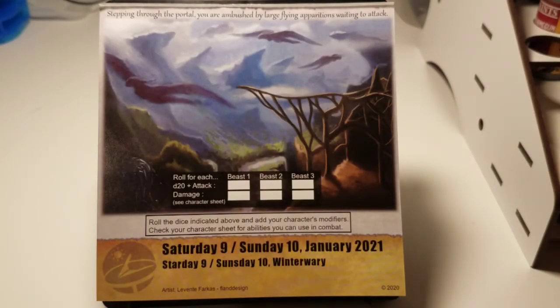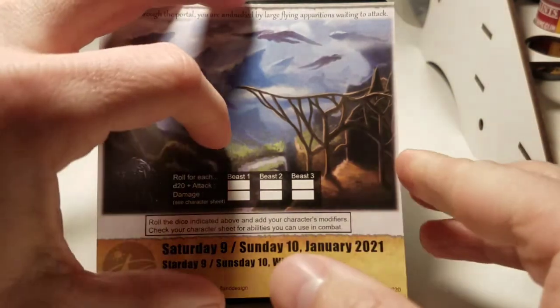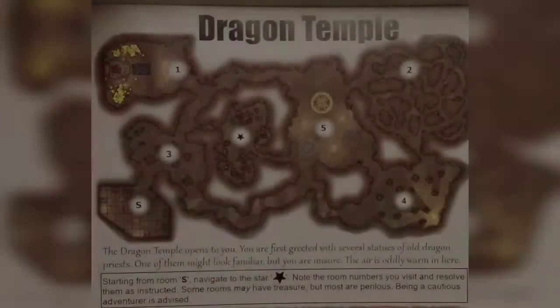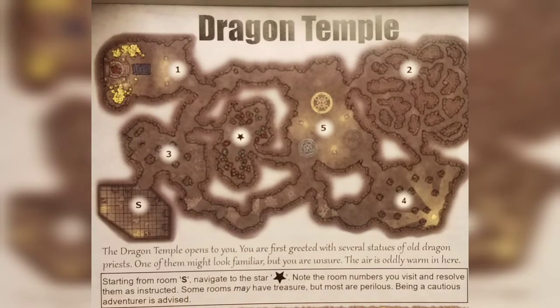We just came through the portal and defeated these definitely-not-Dementors, so let's see what happens next. We're at the Dragon Temple. It says you once knew this Dragon Temple well, but it's been a long time since you've been back. You can't recall where all the traps are and you don't have much time to visit. Starting from the S, navigate to the star, noting the room numbers you visit and resolving them as instructed. Some rooms may have treasure, but most are perilous — being a cautious adventurer is advised. The key is to not look at the previous day's form, so I'm just going to blindly run through and hope we pick really well.